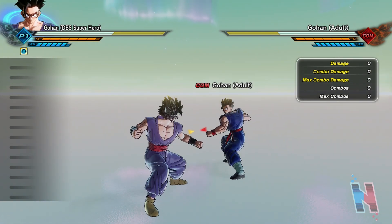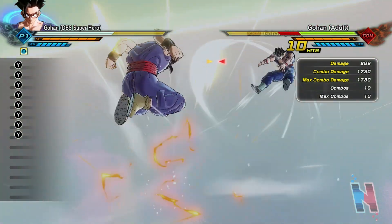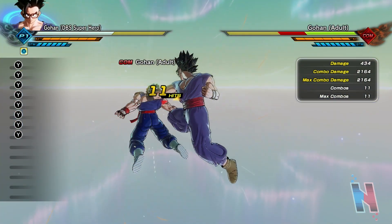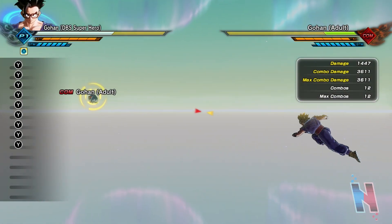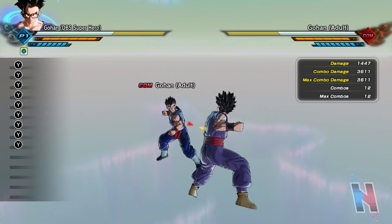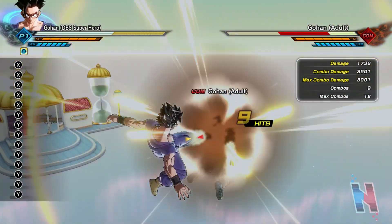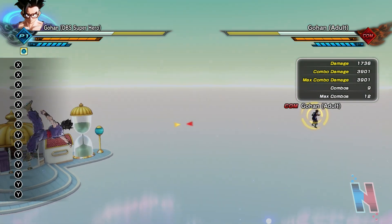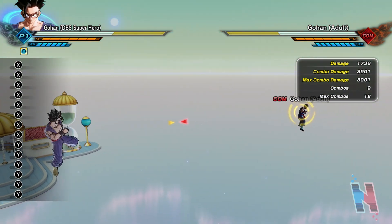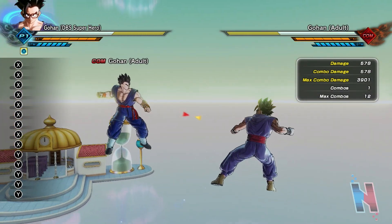Let's check out his combos. First up is his light string — relatively flashy, that's 3,611, pretty solid. Okay, heavy string — 3,901, but that backflip is gonna be interesting.